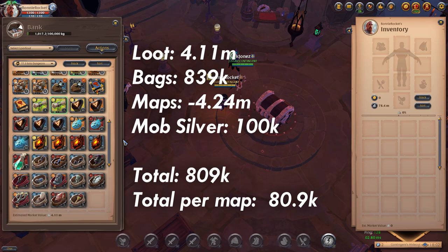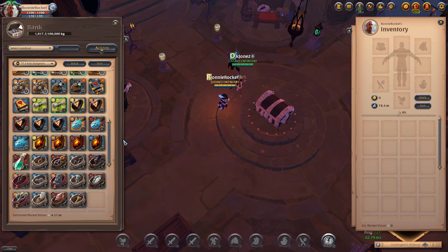That being said, I do think that the T7.1s might be the best run for your money. They're not too expensive, you can clear them very fast and the loot can be amazing when you get lucky — and you will get lucky if you're going to smash out hundreds of these maps.